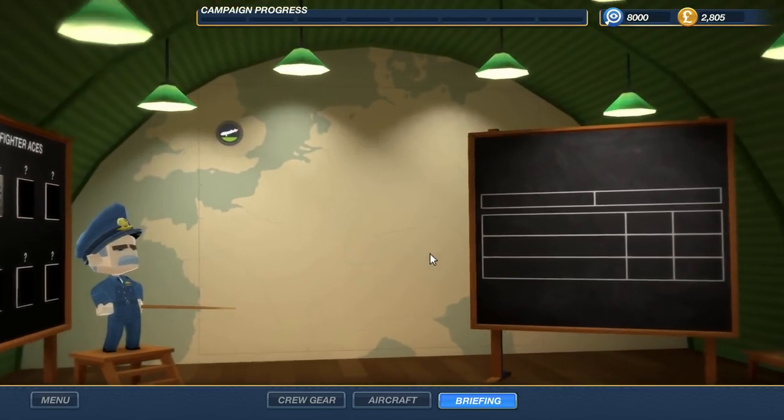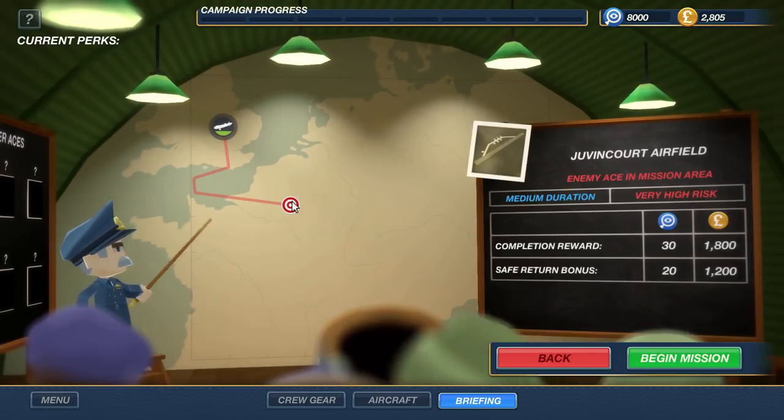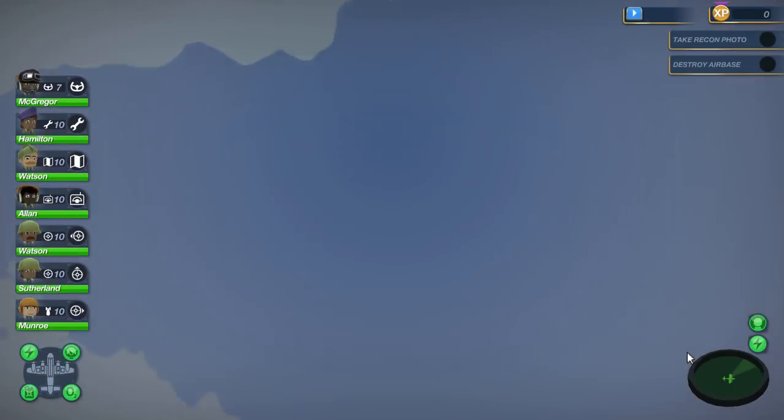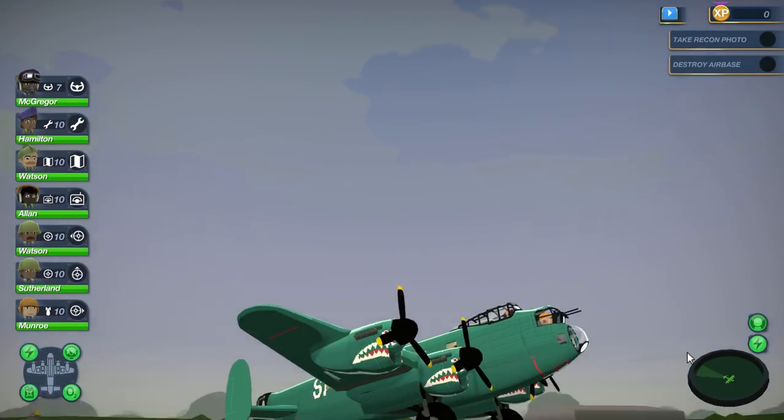So in here, this is the briefing building. Let's click this here. This is our mission: your mission is to take a reconnaissance photograph of the enemy defenses at Normandy, then raid the airfield at Juvencourt. Sounds good. So here we go guys, I believe this is the only mission for the demo, but the game is coming out on the 19th.